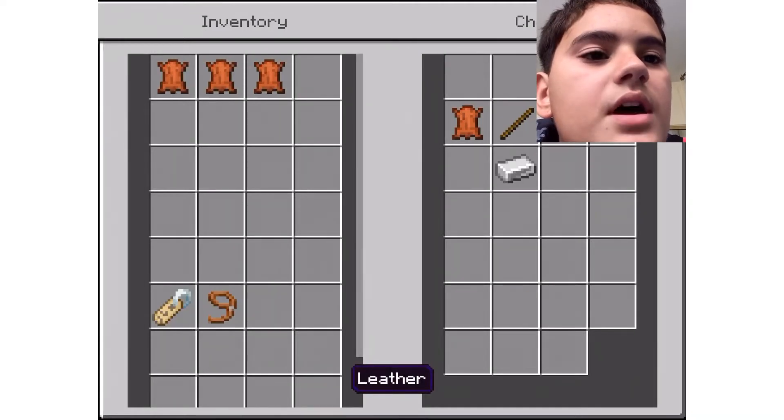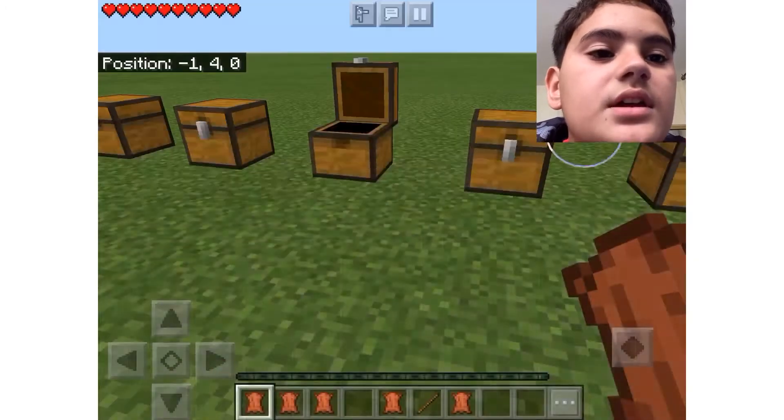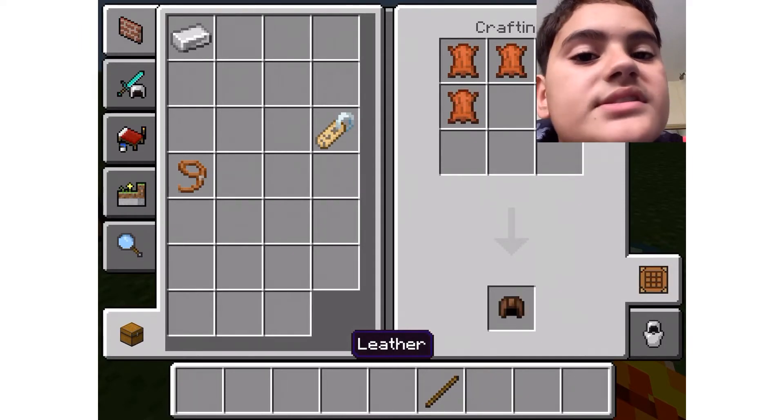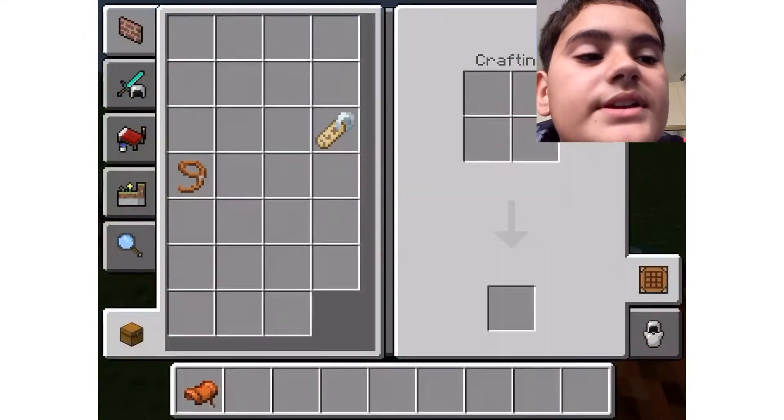Now we have a saddle. As you can see on my inventory, that's how you craft it. We're crafting saddles in the game - you need five pieces of leather, one stick, and one iron ingot, and you get a saddle. Pretty cool!